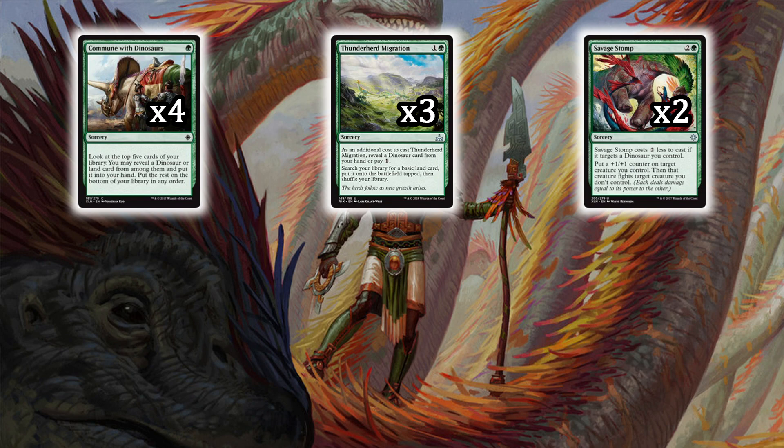Savage Stomp costs two colors and one green and is another dinosaur payoff sorcery. If it targets a dinosaur you control, it puts a +1/+1 counter on that creature, then that creature fights a target creature you don't control. You can make your Siege Horn Ceratops fight one of your opponent's creatures — when it fights it gets bigger with another counter. You can have a 5/5 on turn three to just beat in with and clear their board, which is really hard for most decks to handle.